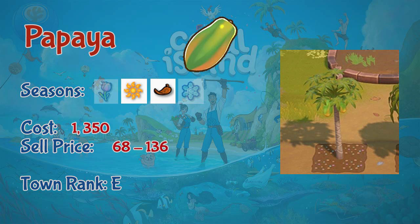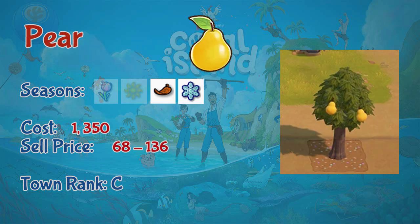Next is papaya, which grows in summer and fall. Seedlings cost 1350 coins and can be sold for 68 to 136 coins. You can get papaya at town rank E. Next are pears, which grow in fall and winter. Seedlings cost 1350 coins and sell for 68 to 136 coins. Pears are available at town rank C.